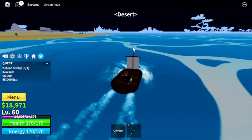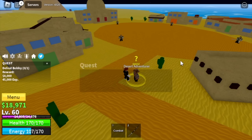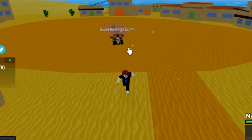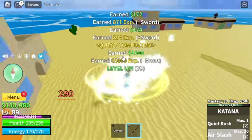For the next island, the desert. For level 60 it's a check. Now we need belly, so let's gather some chests and finish some quests. We're gonna defeat Desert Bandits here until you reach level 75, and after that Desert Officers is next until you reach level 90.